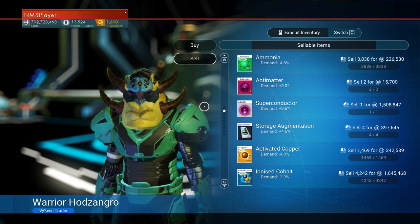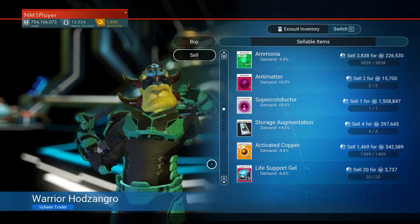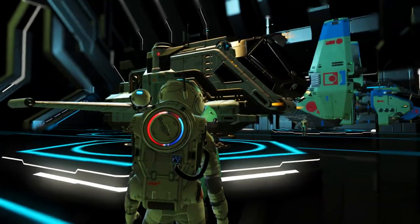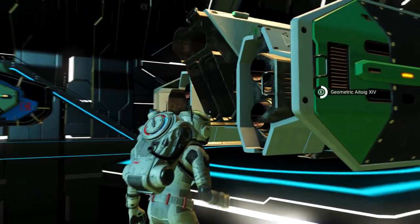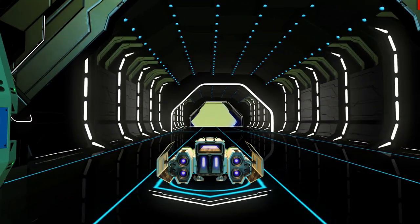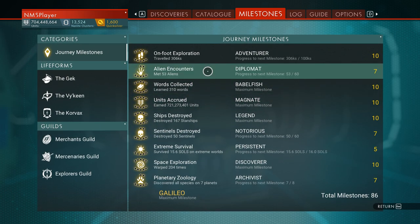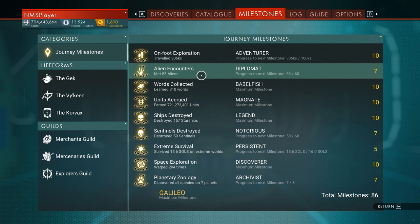I think there was one more thing. Activated copper — I'll keep the superconductor. Alright, let's go see what the planets are like. I need to meet seven more aliens for the next level.